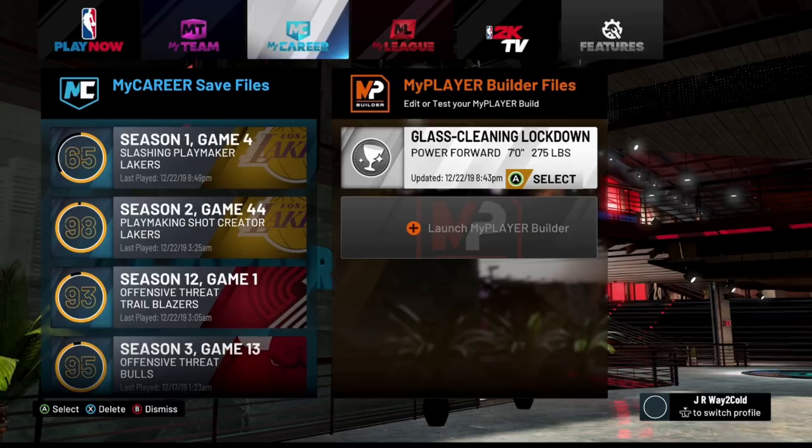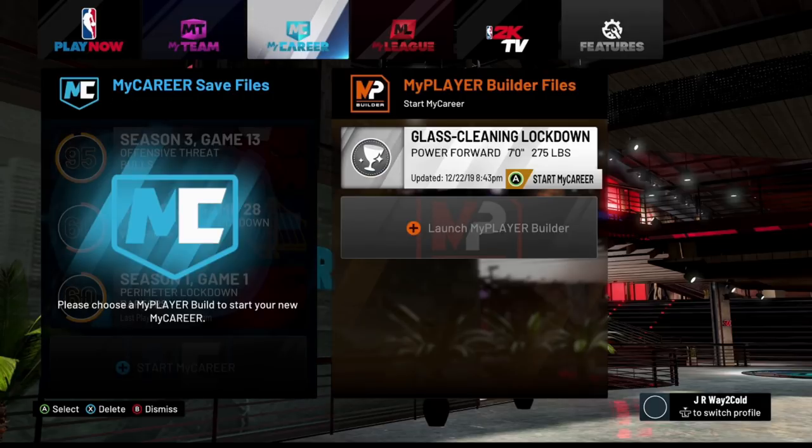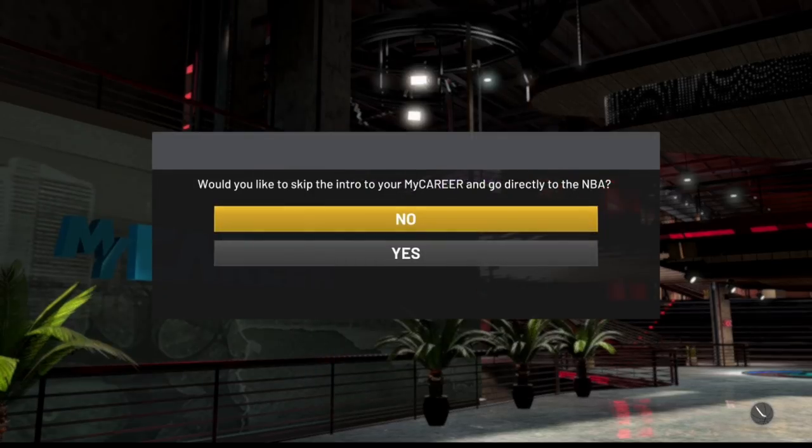You can see right here I have a glass-cleaning lockdown power forward — I'll probably never actually use them, I'm just using it for the glitch. You only have to make a new player one time, so that makes this a little bit faster. You might also want to make a power forward or small forward just so you don't have to worry about throwing the ball in or bringing the ball up the court. You also want to look at the My Player Nation tab and see what games are available so you get the double VC. Right now I know that Detroit has a game, so I'm going to scroll all the way down and go to Start My Career, select the glass-cleaning lockdown, and it's going to allow me to go directly to the NBA.